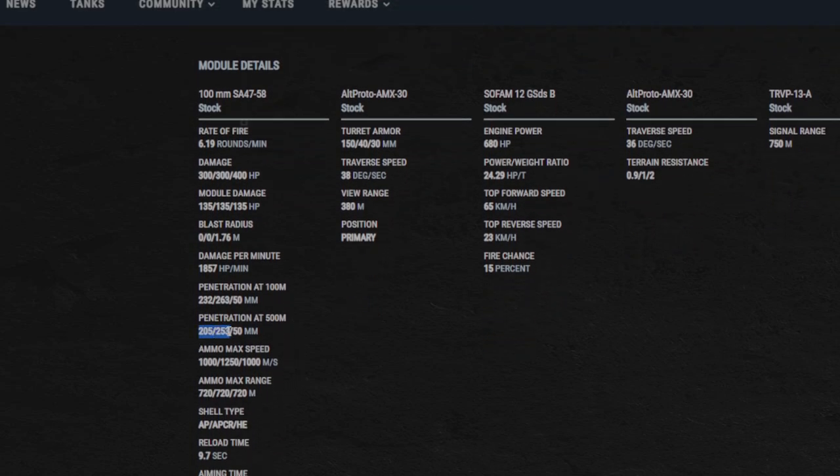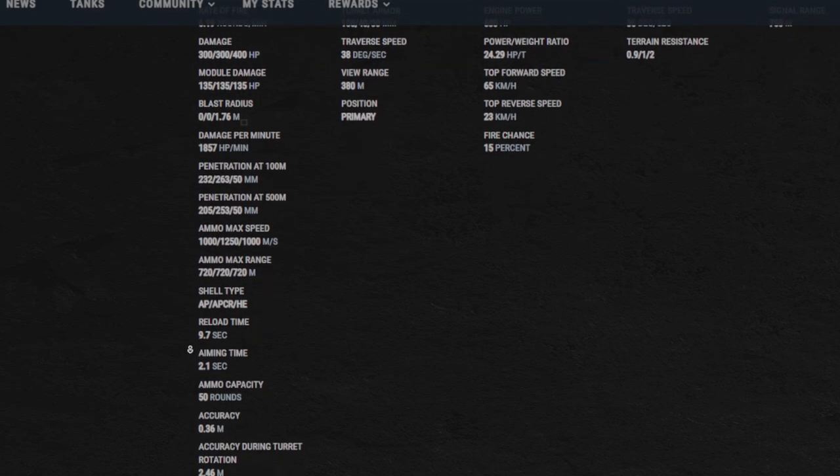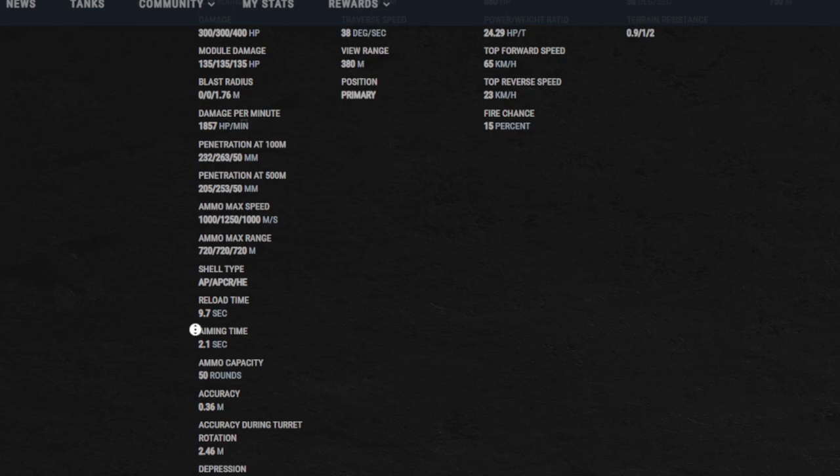Penetration at 500 meters: 205, 253, and 50 millimeters. Max ammo speed: 1,000 on your standards, 1,250 for your premium, and 1,000 on your high explosives. Your standard at 1,000 is a comfortable spot — it makes it a little bit easier to lead your shells. Reload time is 9.7 base; with my build you're going to get it down to 7.07. Aim time is 2.1, currently mine is 1.93. 50 round capacity.